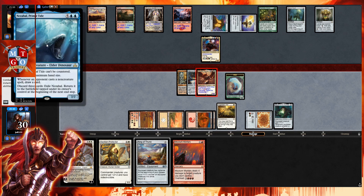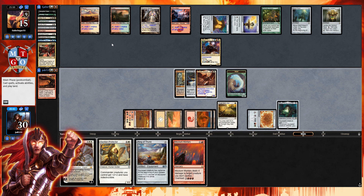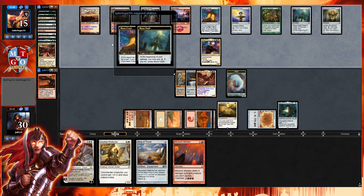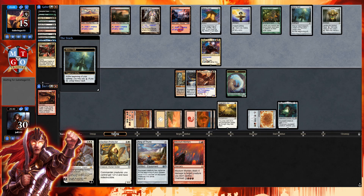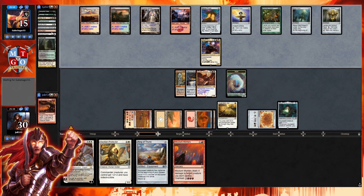We get in for nine — nine commander damage, knocking them down to 15. We get wolf tokens and dump cards into our opponent's graveyard. With Sword of the Animist we can put it on the wolf token to start hitting land drops. You can see what we're up against with Joda — basically five-color goodstuff you just don't want to run into. Hopefully we can keep the pressure up on our opponent with this voltron damage.